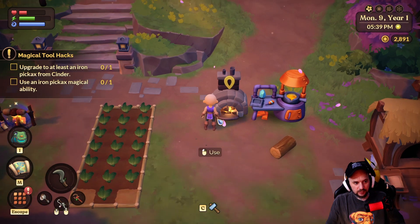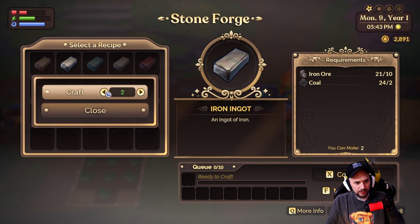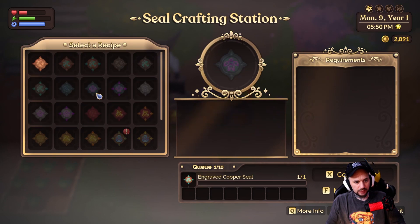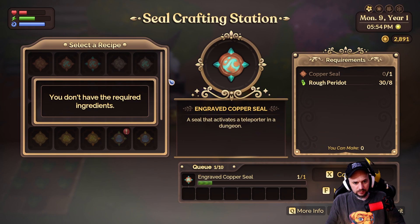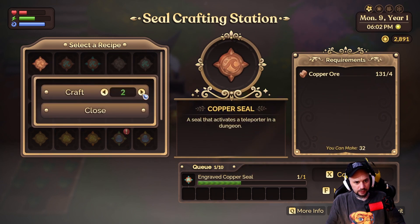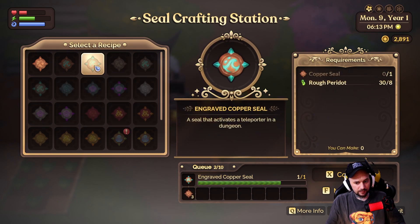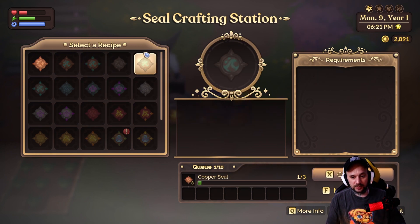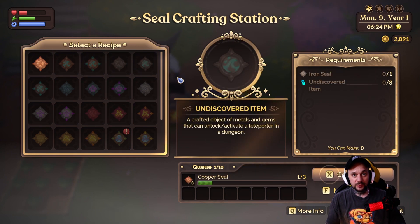Okay guys, we managed to get it done within that same day so we are now going to craft the iron ingot — we can actually make two, so we'll get those crafting. We need some of these copper seals. We'll make another three — essentially four — and then we can make the engraved seals to unlock the next floors. It's been a long long process but we're getting towards the end of the mine now, a few more levels to go. We can go and make our iron pickaxe in the morning — we might be able to do it before we go to sleep to be fair.